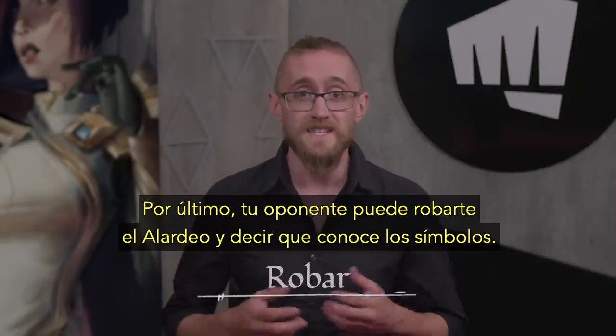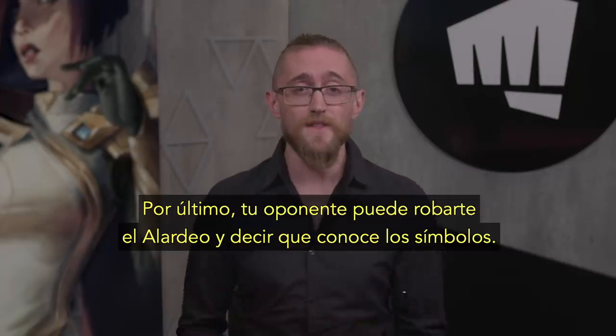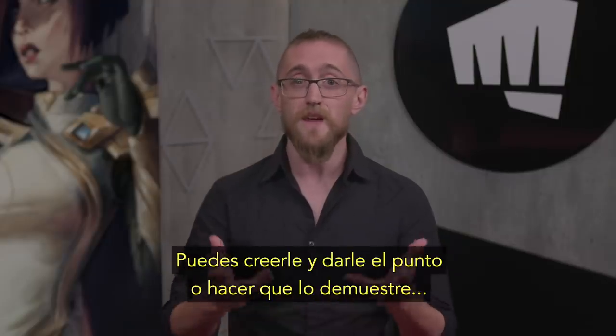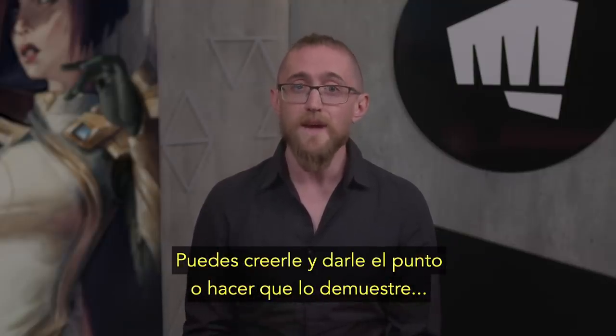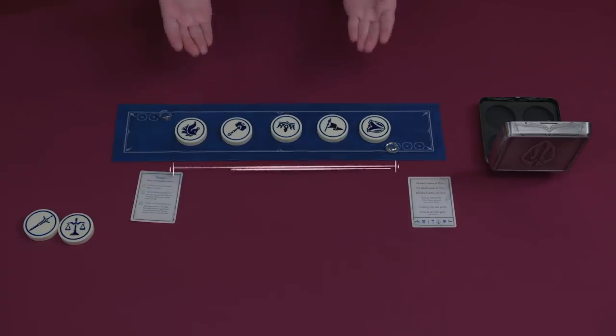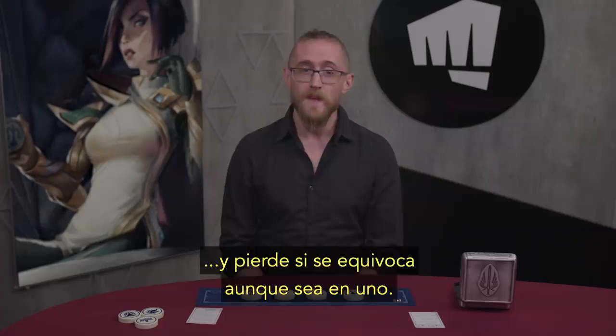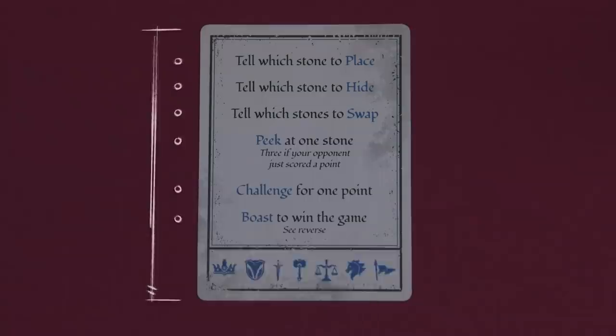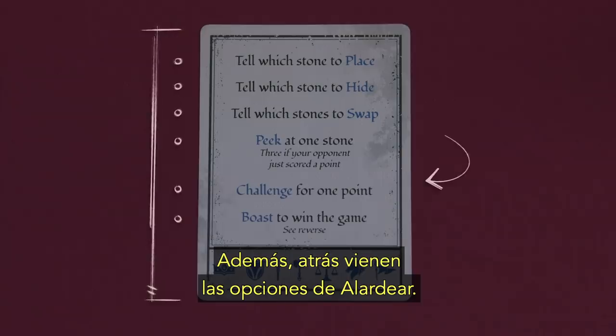Finally, they can steal the Boast by saying they know all the stones too. Now you have to choose between the two options: you can either give them a point or let them name every stone with the same stakes. They win if they get every stone right, and they lose if they get even one wrong. Your player reference card lists the six actions and the seven stones in case you forget, and it also has your Boast options on the back.